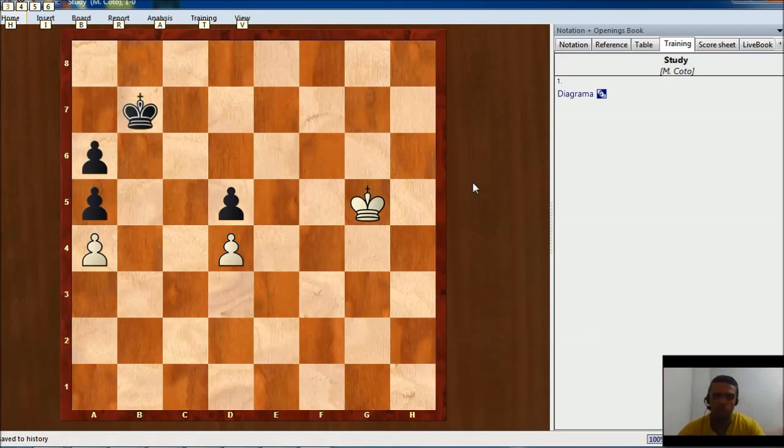Distant opposition — maybe you already know it — is when there is an odd number of squares between both kings, maybe three or five squares.